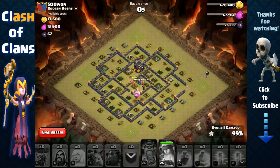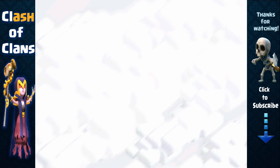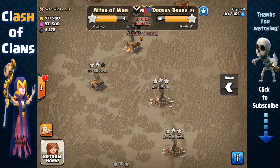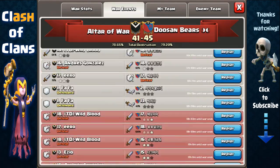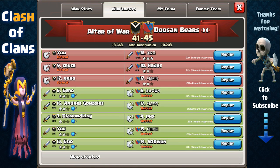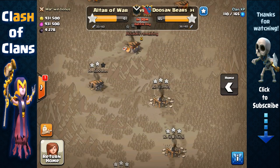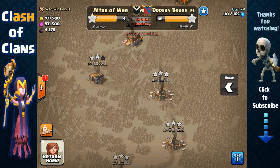I can't believe this — just needed like two more seconds to take out that town hall. It looks like it just isn't my day today. I'm actually very disappointed right now because that's not the first time I failed to three-star in this war. I actually failed to three-star my first attempt as well — as you can see down here, the second attack in war I got a 91% two-star. I'm not going to share that because it was another very disappointing attack where I ran out of time.